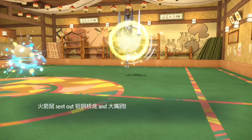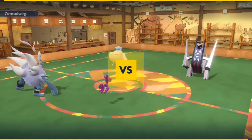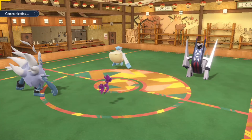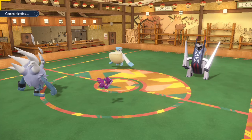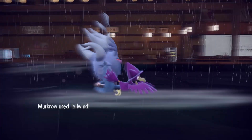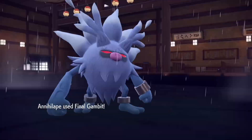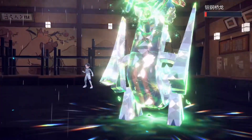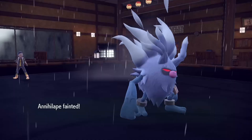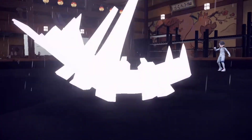On to the final battle. My opponent starts out with Pelipper and Archaludon. Rule number one, lesson number one: never start out with Archaludon — you should never lead with it. My opponent switched out Pelipper and switched in Grimmsnarl. I use Tailwind and send Archaludon to the upper room with Annihilate. RIP — that's why you shouldn't start with Archaludon so quickly.